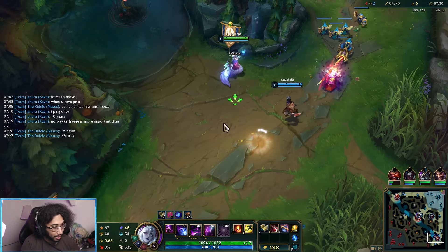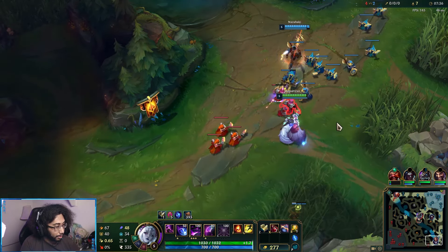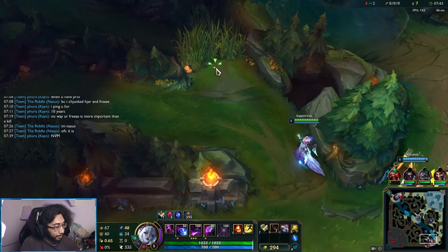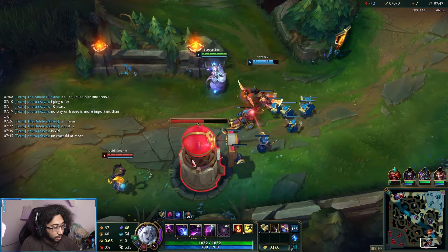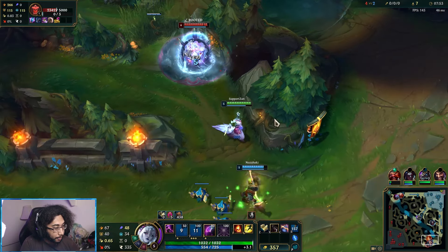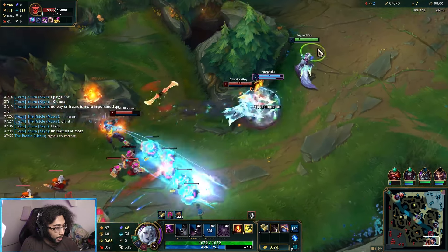Nasus, of course — yeah, I do agree, Nasus does need to farm. You don't really need the force with him. We don't see Leona — oh, there she is. She's burning — she's level six apparently. I had Black Shield, you don't need to flash.